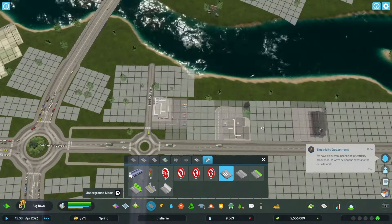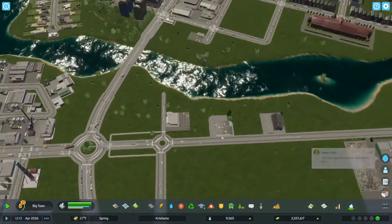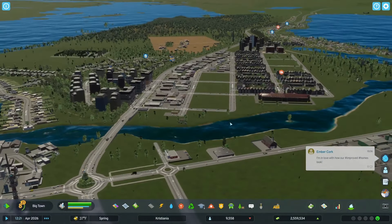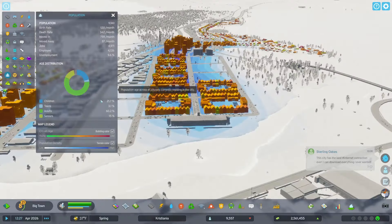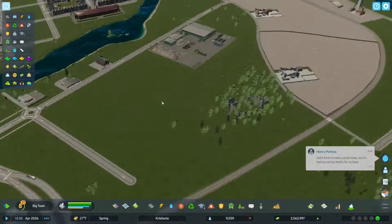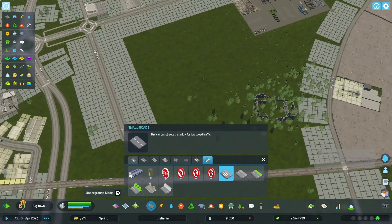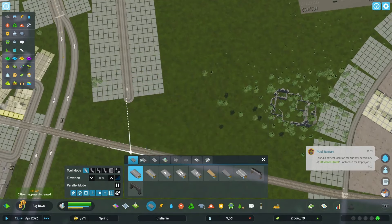Let's now bring the small police station down. The other problem that we have here is we still have a good bit of crime — that is definitely a problem. Unemployment is improving. So what we're going to do is leave this castle ruins down here and kind of build around that area.